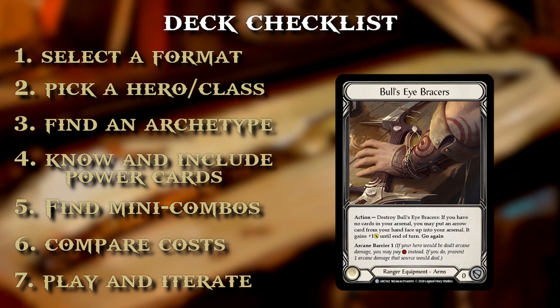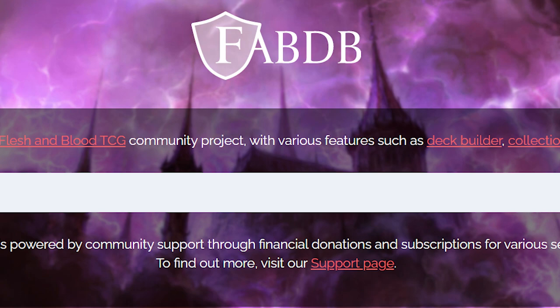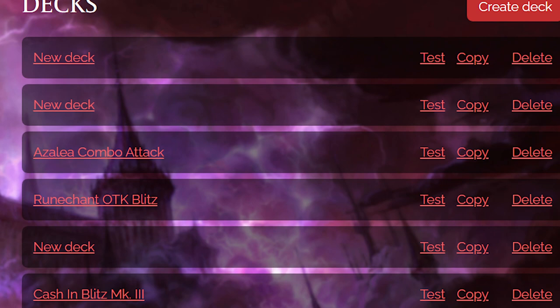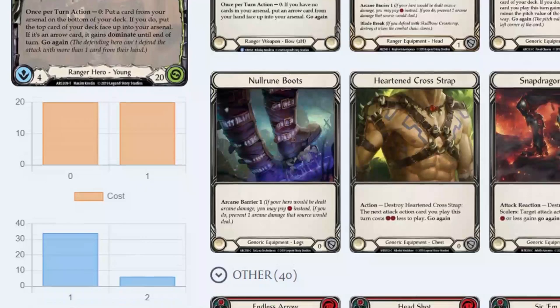Let me know in the comments if you agree or disagree. One of the best ways to build decks in this game and see how this all functions — and it'll help you with literally every step I've mentioned — is going to fabdb.net. That is the tool I use to build every single deck within this game. It's a website that lets you look at the entire card database in one place while also allowing you to put together your own decks based on the uploaded cards.